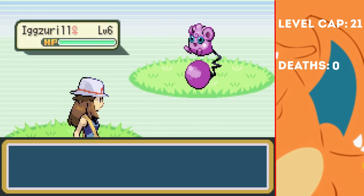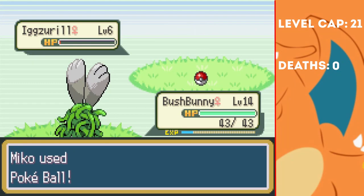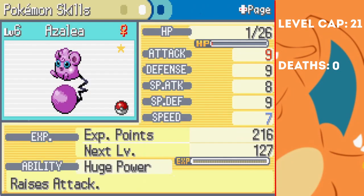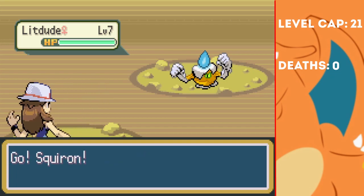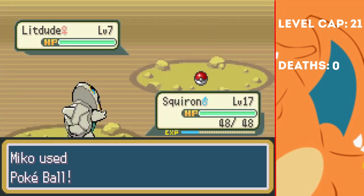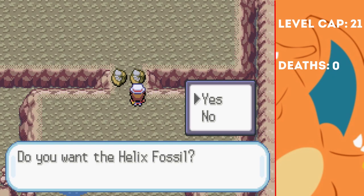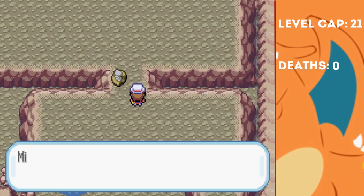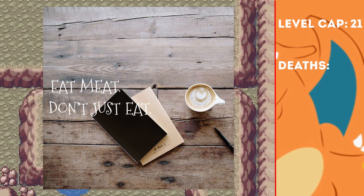On my way to Mount Moon I catch a shiny Ixurl. It won't be very useful right now, but I'll keep it around as this game has a forced Exp Share, so it'll still level up without me having to use it. It's actually got Huge Power, so it is worth keeping around. I also catch a shiny Lit Dude in Mount Moon — a Fire type is always handy to have around. While there I take the Helix Fossil, which means it's time for another installment of Lord Helix's Words of Wisdom: eat meat, don't just eat.